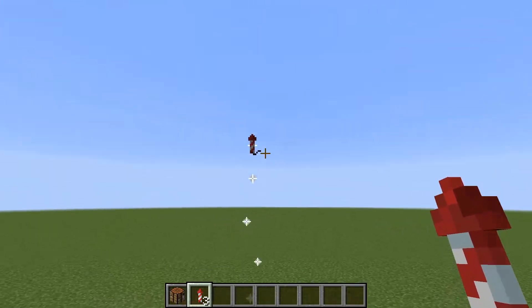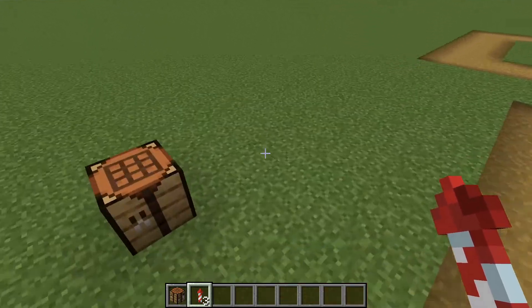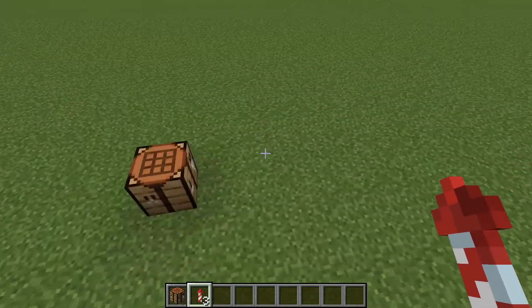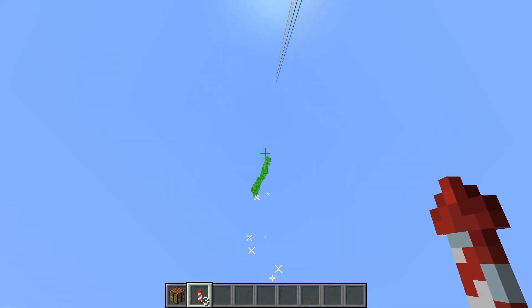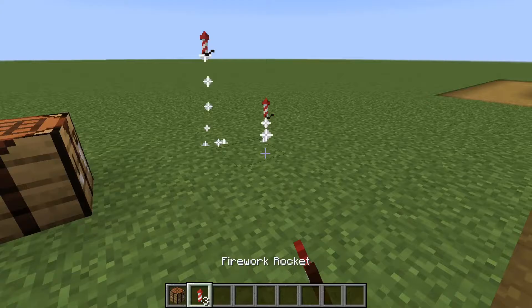And then with those three, you just launch them. There you go — you got yourself some creeper fireworks. There you go, you got yourself a creeper head to scare off your friends on your Minecraft server.